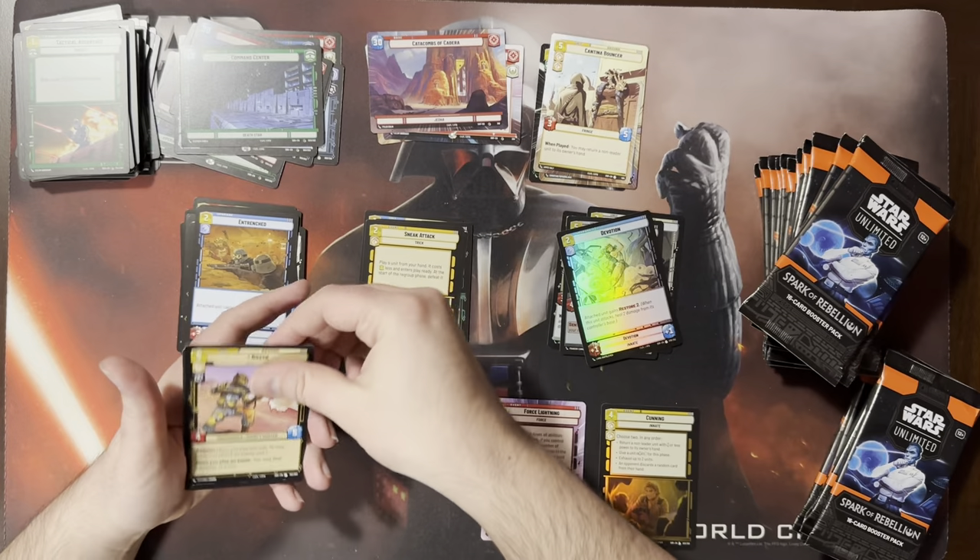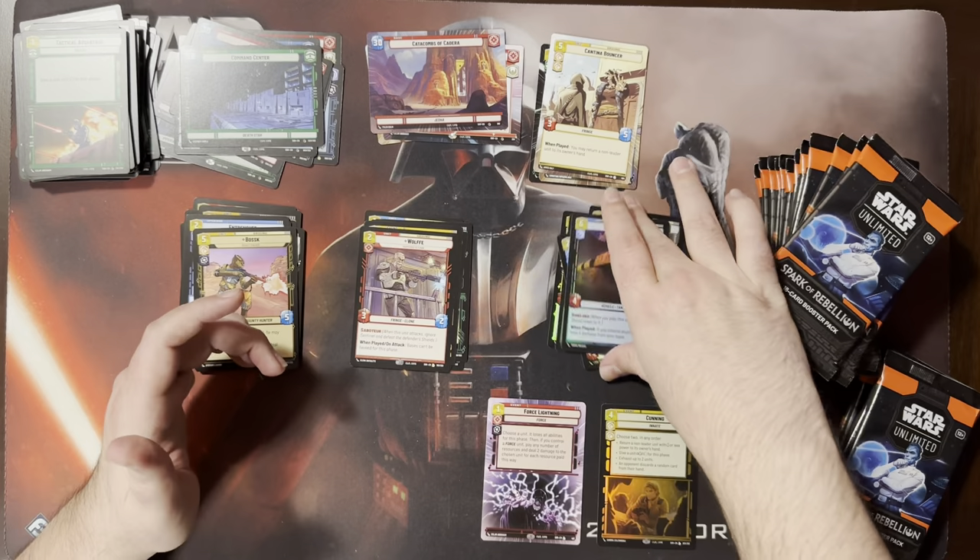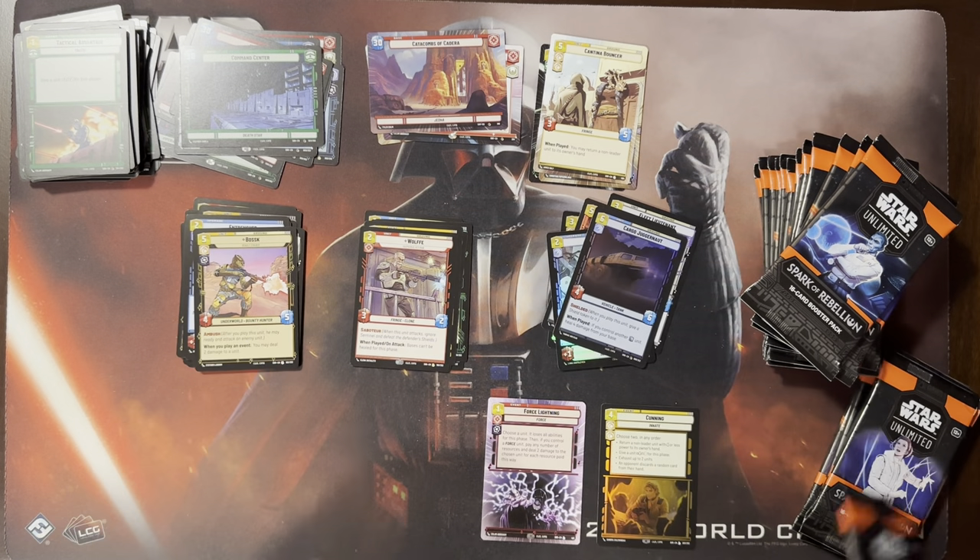I've mostly been sneaking in Ruthless Raiders, because it has the when played and when defeated triggers. So you sneak it in, you deal four damage to units and base. That's fair. Bossk — he's playable. And a wolf. Card juggernaut, so it's decent. I didn't realize that Bossk was uncommon — for some reason I thought he was rare.